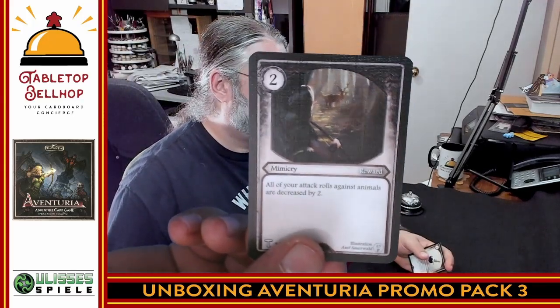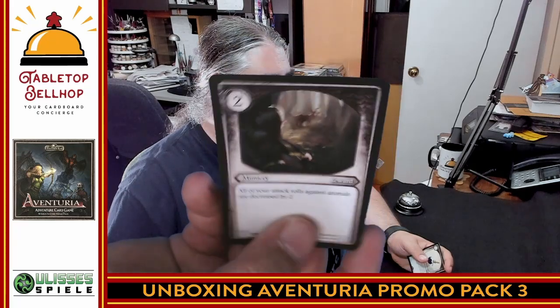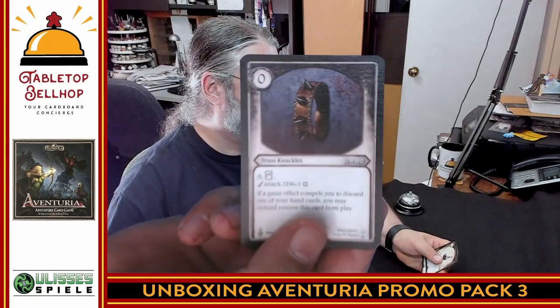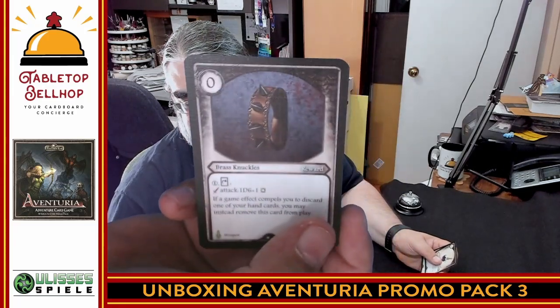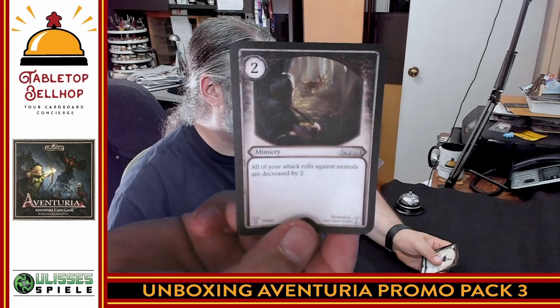Next is Mimicry, a talent: all your attack rolls against animals are decreased by two. My wife and I are currently playing through Forest of No Return and I was ready to toss this two-cost card into my deck — then I noticed this is also a reward card. So it goes in the reward deck. That's even neater. And fighting a lot of animals in Forest of No Return, I really want to find this reward.